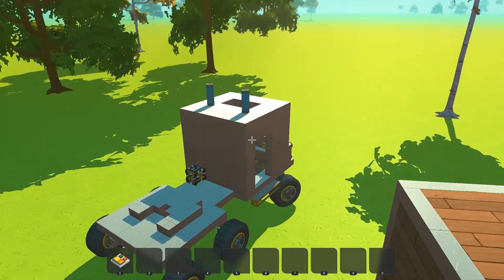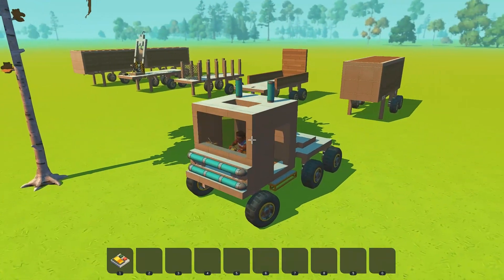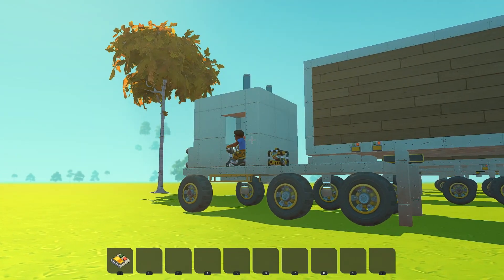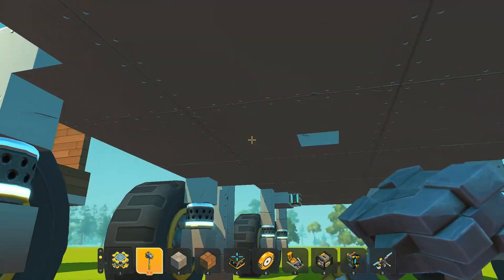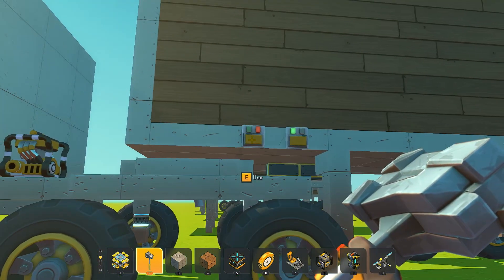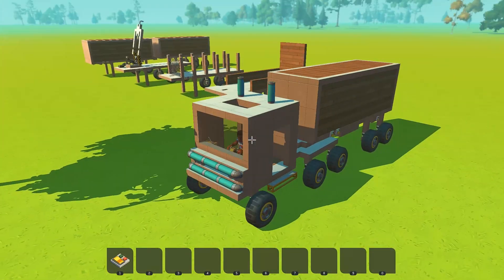All we have to do is use our truck and just slowly back up. Once it gets like that, we want to go under and check. Then we hit this button right here in the back and that locks it in. That pulls up the outriggers, and then we can start driving away with our car.